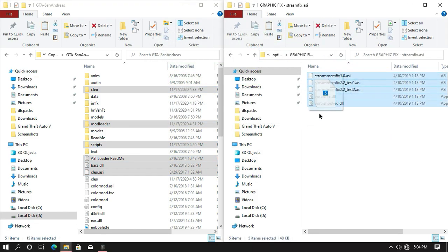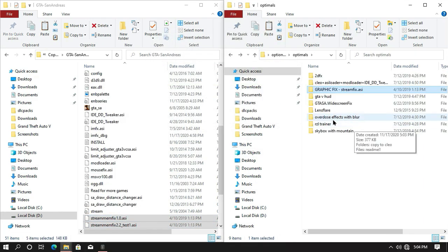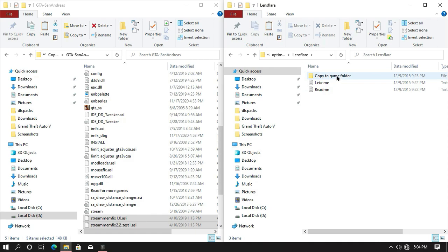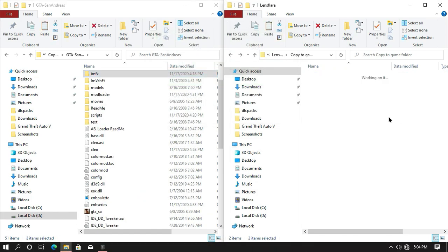Go back to the previous page and then open Graphics Fix. Copy all this content into your game directory and you are all done. Now go back, open the IMFS folder, and then drag and drop all the files into your game directory and you are all done.